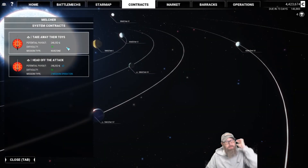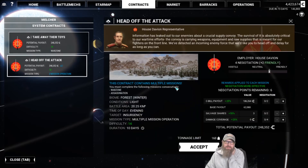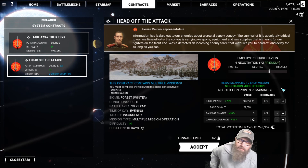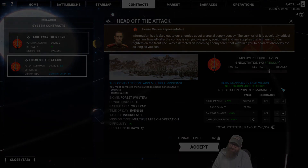We've got 'Take Away Their Toys' if we wanted to do that, and then we've got 'Head Off the Attack'. Let's peek at it. Forest light, 20 by 25, evening insurgency, multiple mission, 14 days. Rewards applied to each mission — negotiation more effective. We've got the two missions and we're going to get all of this twice. Nice. We've got six points, so we can get a lot of salvage if we want. We'll take a look at that next time. Thanks for watching guys, hope you're enjoying the series. Thumbs up, thumbs down, don't forget to subscribe. We'll see you next time. Cheers!